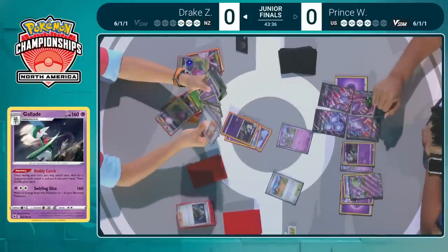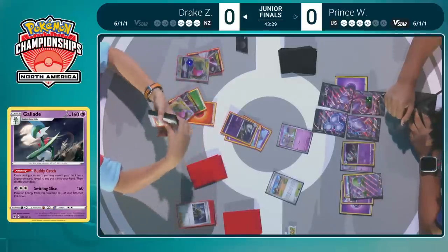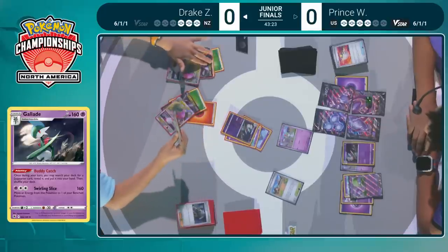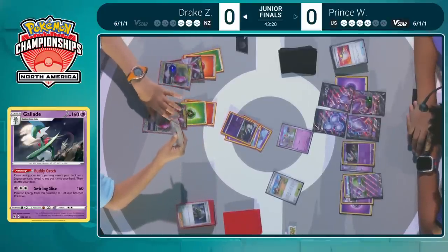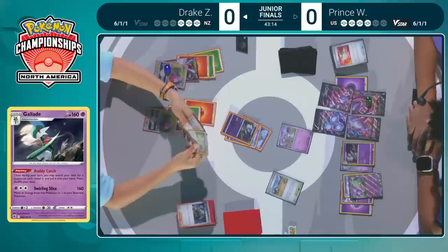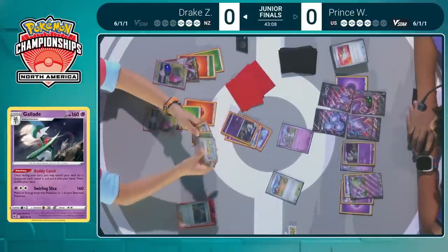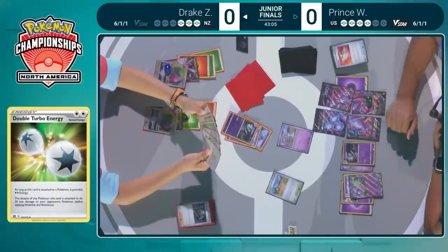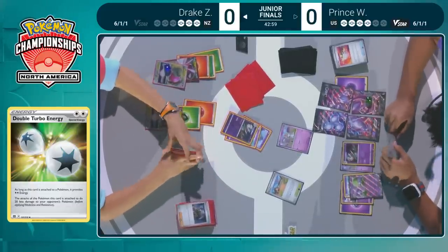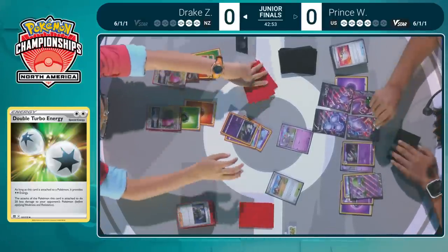We do need to remember that Drake is just at three prize cards remaining, so this is becoming a perilous situation. If Prince's Mewtwo V-Union goes down, Drake could just win the game — three prizes given up for that four-piece Pokemon. It's very hard to take down 310 HP. Drake does have a Double Turbo energy in hand, so that means Gallade can retreat. Drake is just eyeing it up, looking into the deck with that Artisan, but it's looking slim on cards remaining.